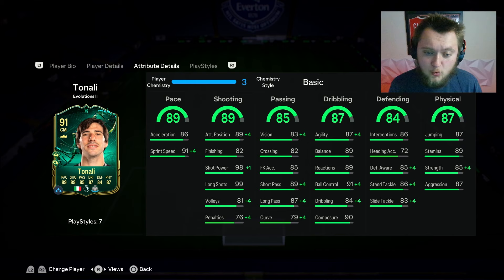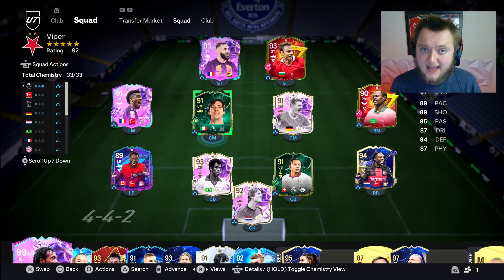With the basic applied, he's got 91 sprint speed up to 95, so he's like 91 pace overall. 93 attack positioning, maxed out shot power, 85 volleys, 87 vision, 93 short pass, 91 long pass, 83 curve, 91 agility, 95 ball control, 88 dribbling, 89 defensive awareness, 90 stand tackle, and 89 strength. I'm really excited to review this card. Let's get into the gameplay.